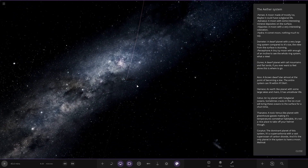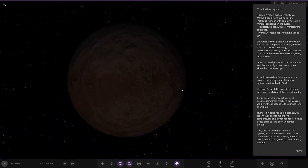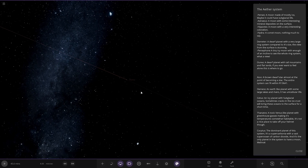And we have Oria — a dwarf planet with tall mountains and flatlands. If you want to feel alone, this is where to go. Now moving even further out, we've got Aoyon — a brown dwarf star.